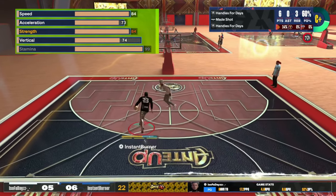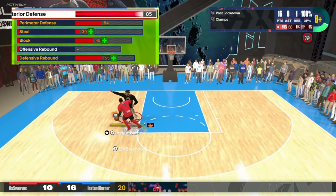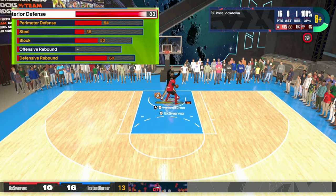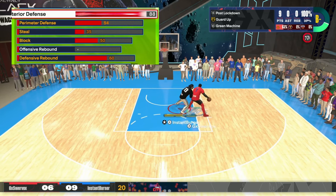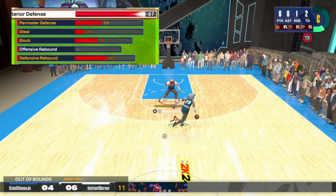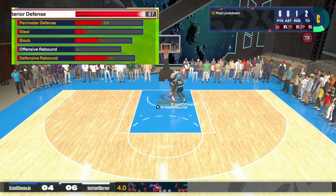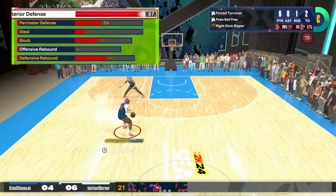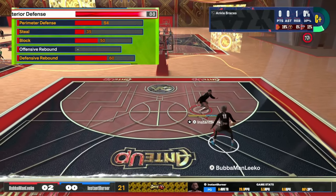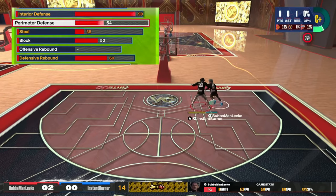Now for defense — the bread and butter. I wanted a chance against post scorers, so I put interior defense up to 90. If you don't want 90, go at least 88 — that still gives you gold Post Lockdown, which prevents post scorers from spinning off you when they back you down. On silver it's inconsistent and they'll push you around too easily. I wanted the 90 threshold, so that's what I went with.